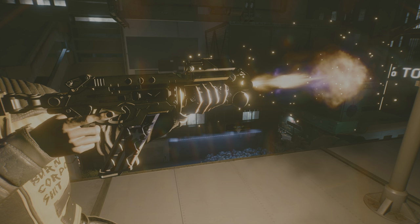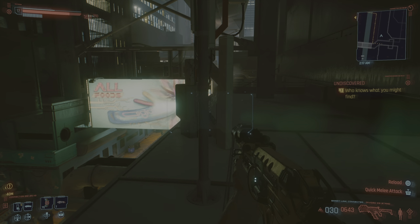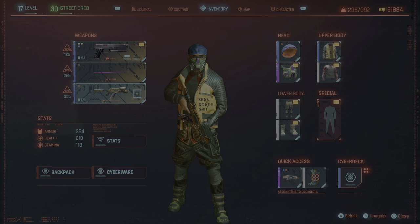I found these two smart weapons pretty close together when I was playing, about 15 minutes apart. This one here is the assault rifle smart weapon — 'Divided We Stand' — with poison damage. Let's take a look at it.